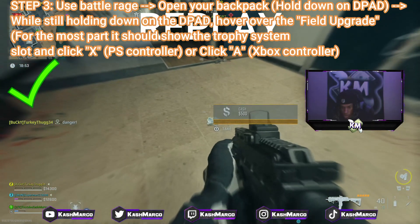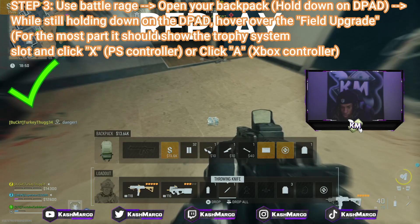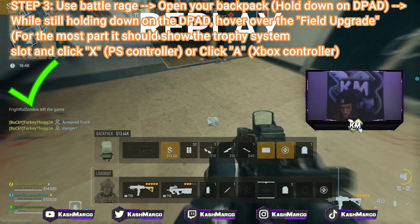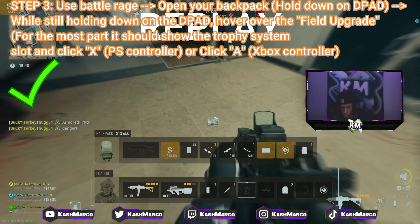I'm gonna give a live replay real quick. You activate the Battle Rage, keep looking at the cash that you dropped, then hold down on the d-pad, and you're gonna need to hover over the trophy system. While hovering over the trophy system, while still holding down on the d-pad, all you need to do is click X — that way it's gonna pick up the cash and take you out of the backpack.